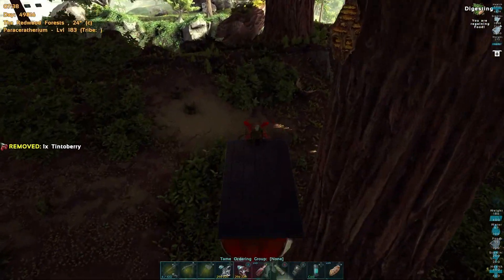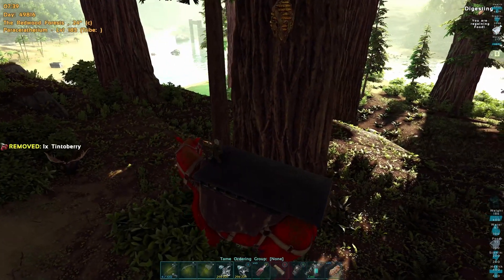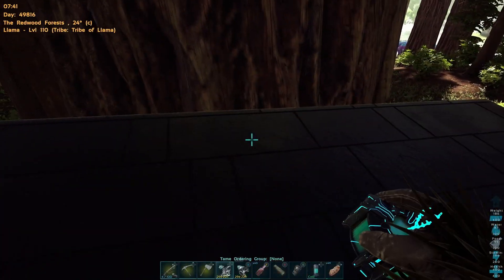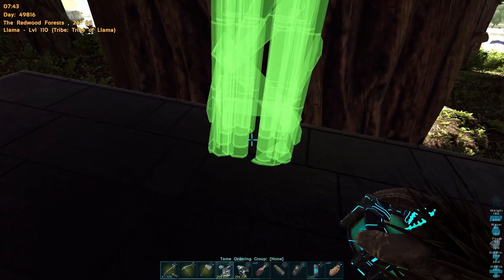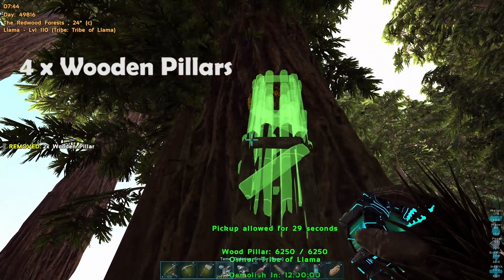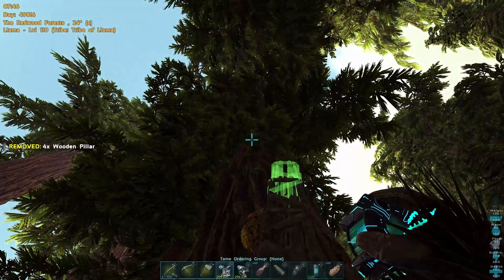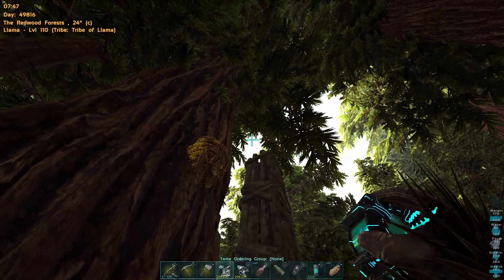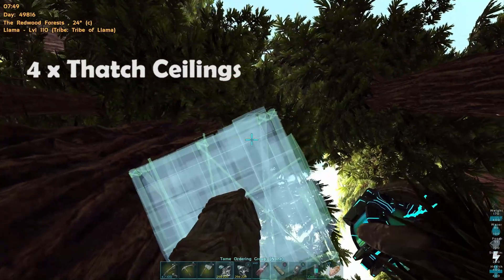So here's our first beehive hanging off the side of the tree in the redwoods. What we're going to do is build a little structure on the back of the parasaur. We're going to use some wooden pillars — four wooden pillars will complete the entire build. That's all you need, and then on top of that we're going to place a thatch ceiling.